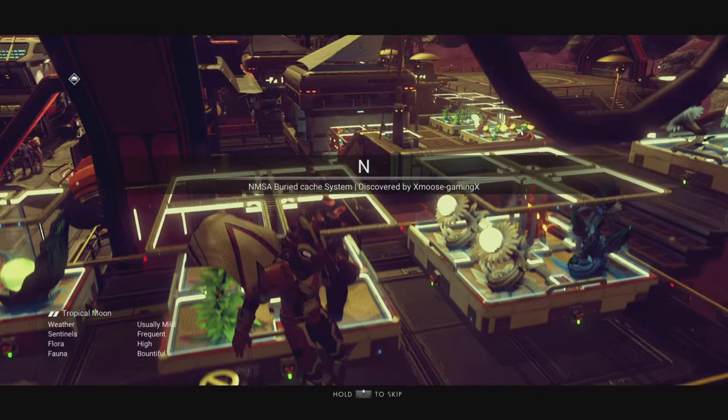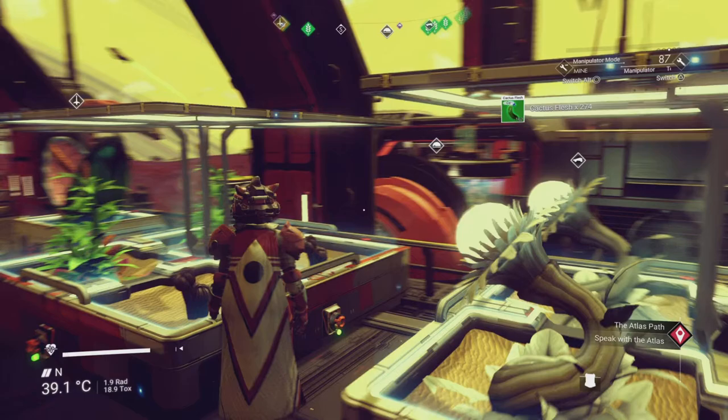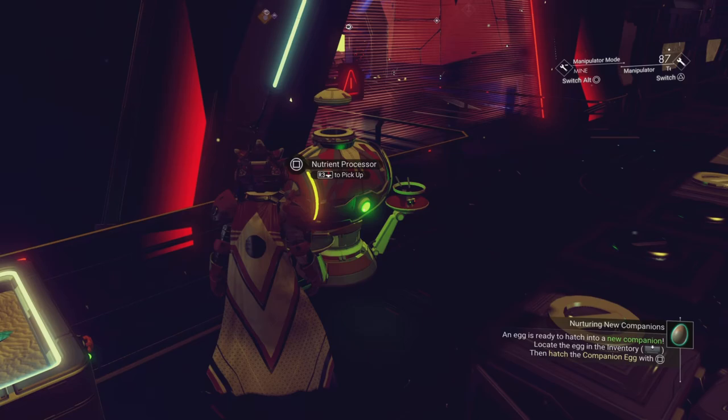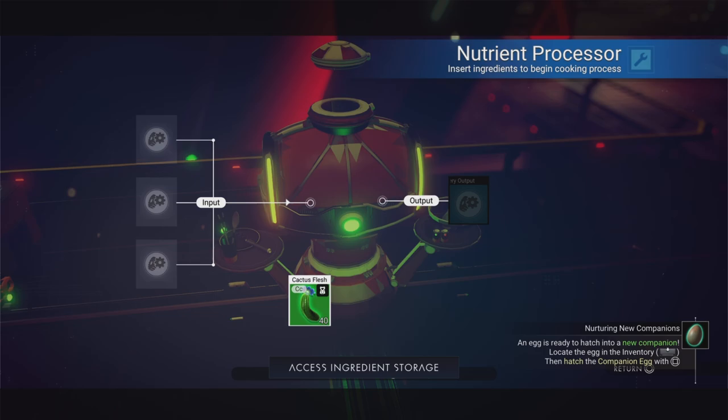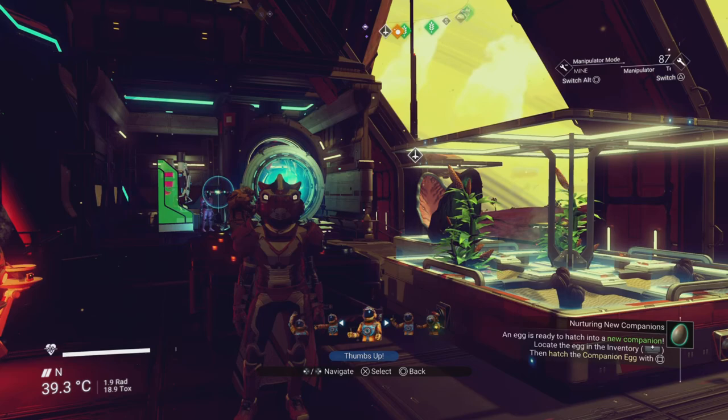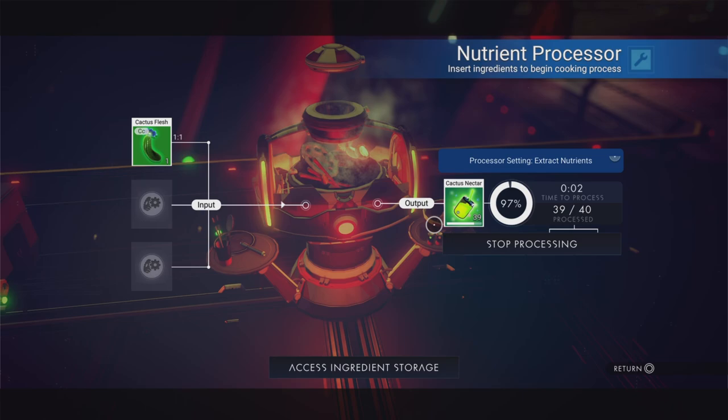If you want to come to the archive base, I've put a video in the top right corner — you can see it looks like it might be on the same planet. I think this might be Planet N. I've got two bases here, so if you don't see one you should see the other. I'm making cactus nectar from the cactuses — I picked some cactus, chucked it in there, and made cactus nectar. Magical! That's the cactus nectar done.